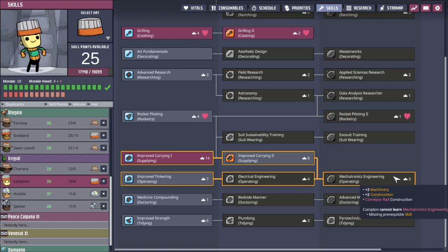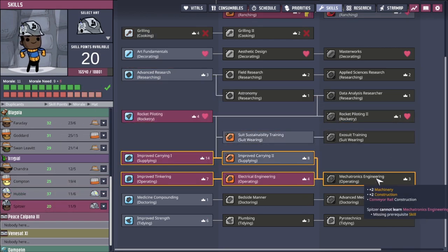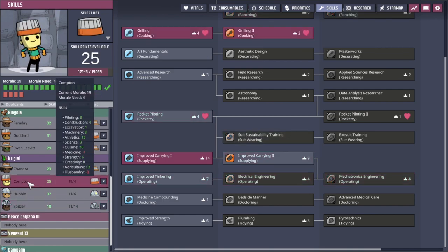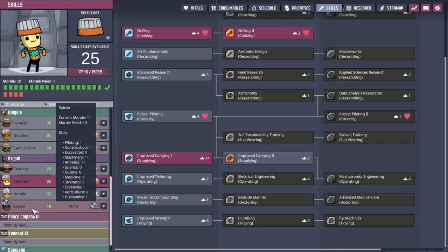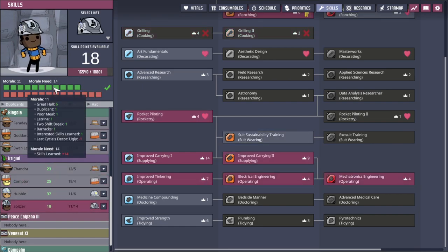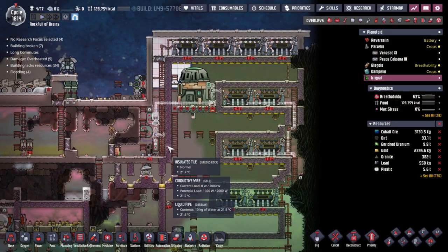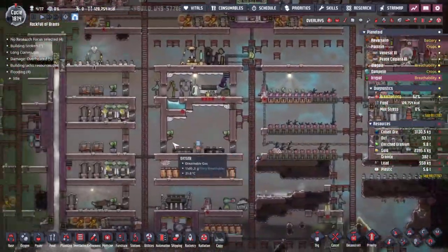I might stand corrected — Compton looks like maybe, because Compton is spending a lot of time inside the base. But Spitzer is the guy who's going around and doing all the jobs. I'm going to go with Spitzer and then look at Compton and try and figure out why he is so much happier than Spitzer. So Spitzer doesn't have a whole bunch of the stuff that Compton does. Duplicant poor meal is what he's looking at. We could probably upgrade the latrine — two shift breaks is good, barracks is okay, we could probably upgrade that as well.